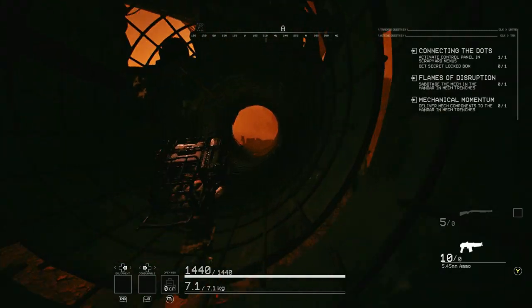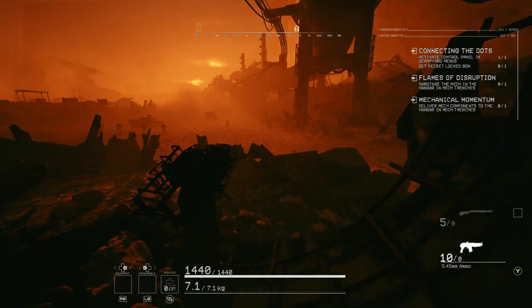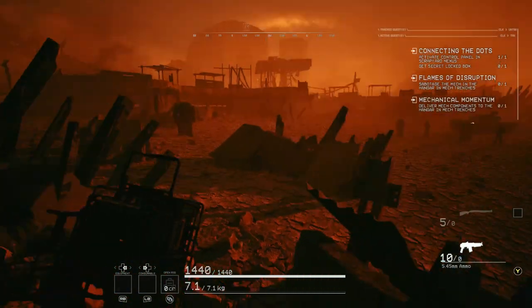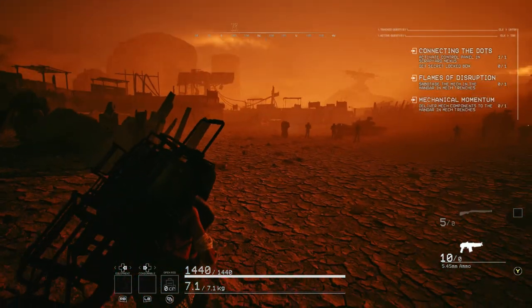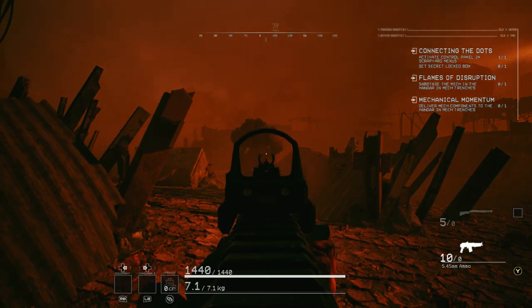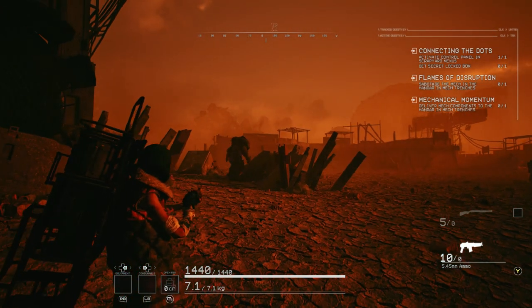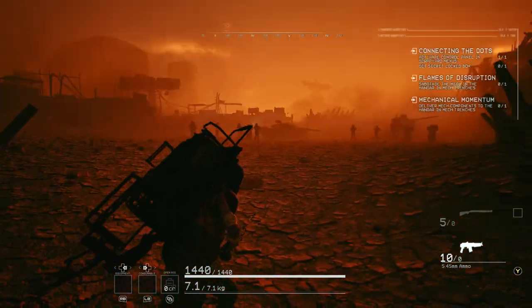They're all gone, and then they come back. I don't know if this is actually deloading and reloading them or if it's just a visual thing. It doesn't appear to work on this one enemy — maybe it's because he can't die, so he can't be unloaded and reloaded or something.